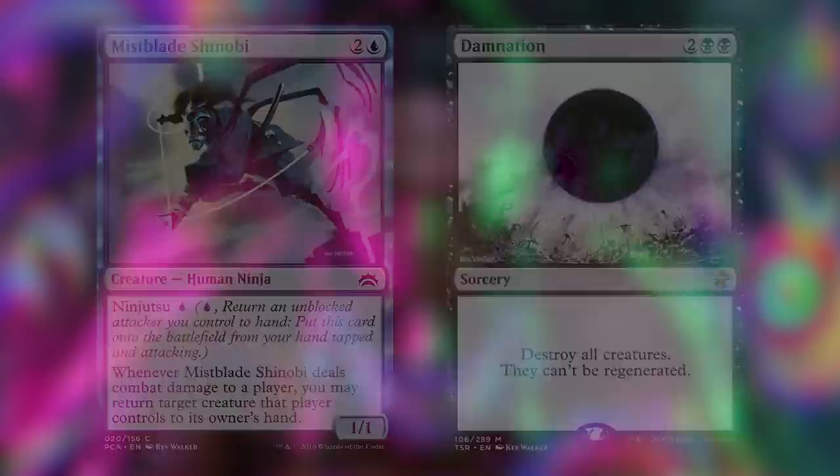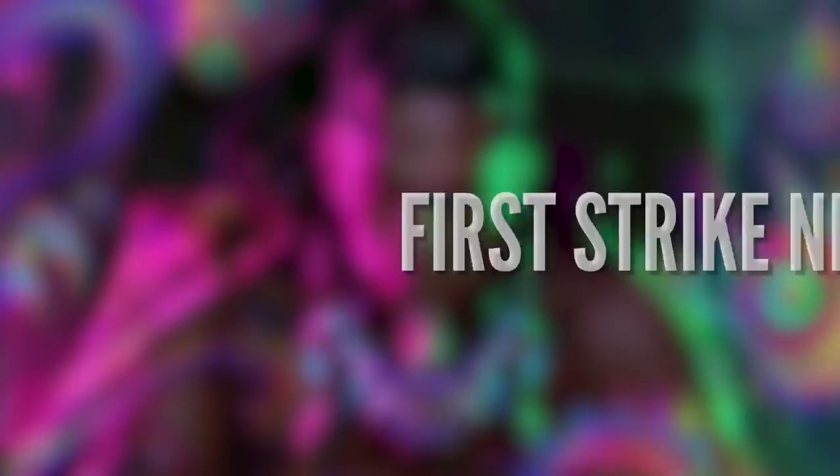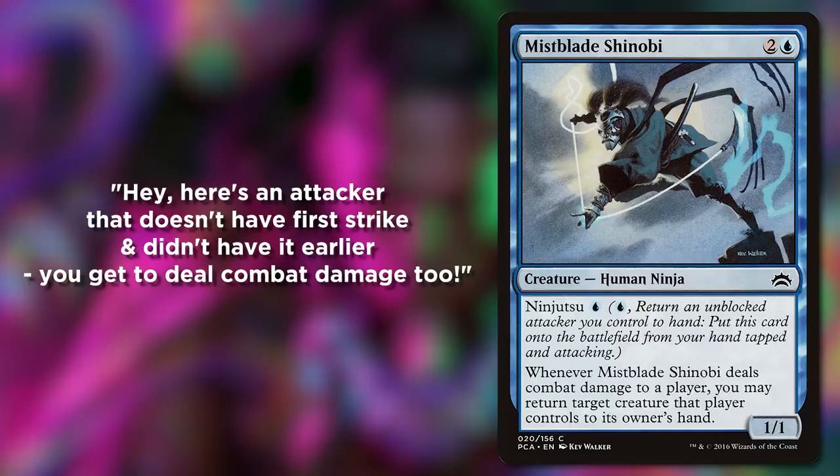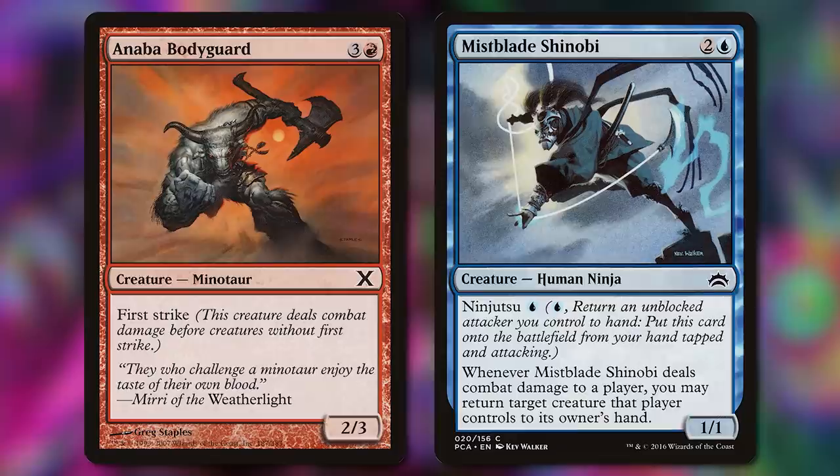And finally, one that is both practical and brutal: First Strike Ninjutsu. You attack with a first strike creature, they don't block, you deal first strike damage. Now here's where it gets tricky. You can pay the cost, return the first striker to your hand, and Ninjutsu in your ninja — which doesn't have first strike. Then when you go to the rest of the combat damage step, the game says: here's an attacker that doesn't have first strike and didn't have it earlier — you get to deal combat damage too. This lets you double dip, dealing damage with both the first striking creature and the ninja.